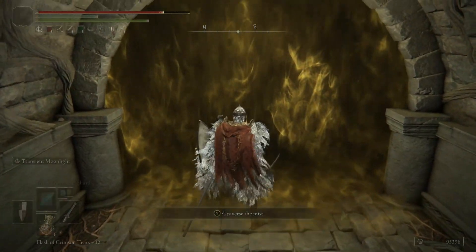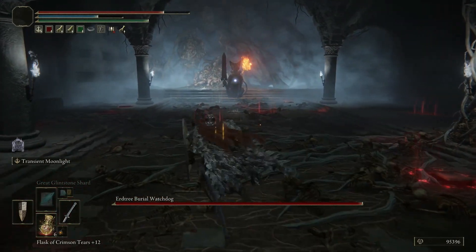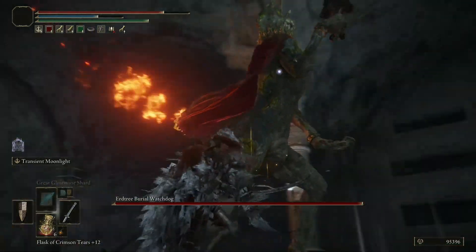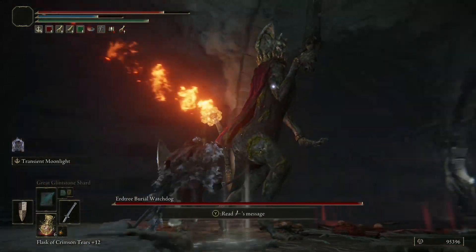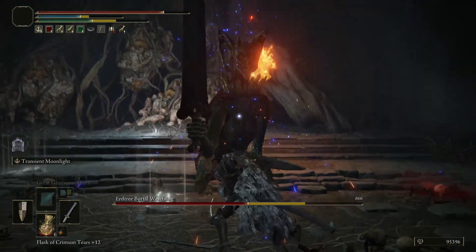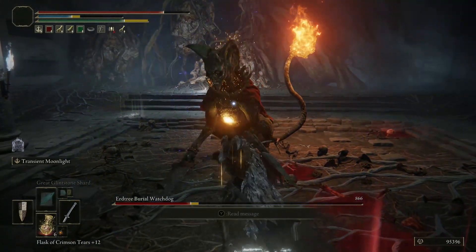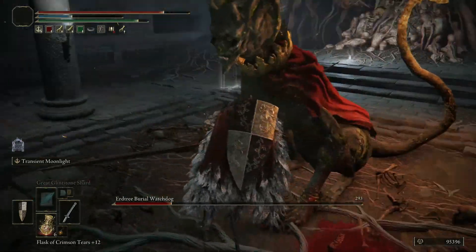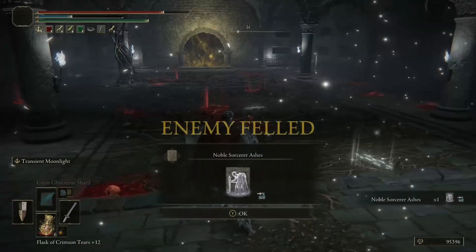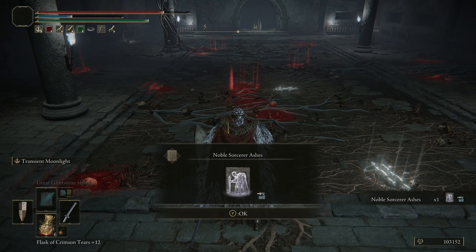I think I'm confident enough to simply take down this boss alone. The watchdog bosses tend to be mildly difficult at the very least because they have incredibly high poise. But it very much helps to have either another person or a spirit ash to help take the aggro away from you. And with that you get the Noble Sorcerer Ashes.